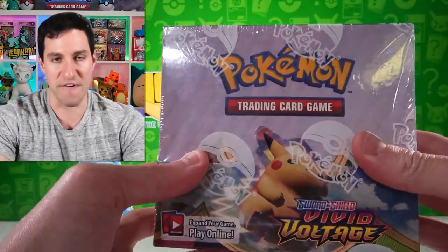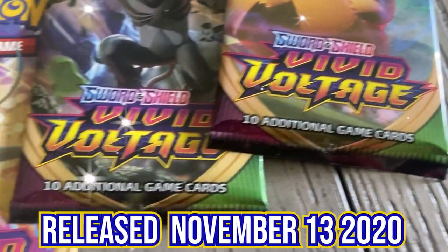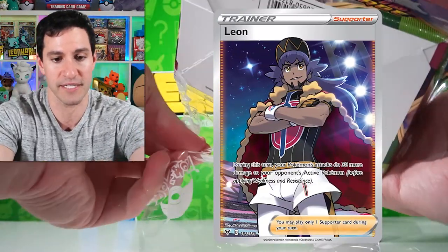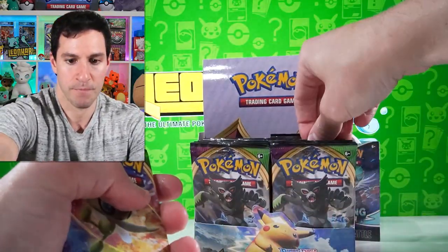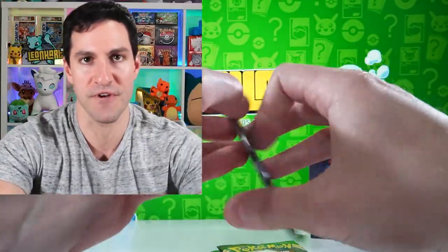Next up is a set I think you're going to like — Vivid Voltage! This is a sealed box of Vivid Voltage packs, released November 13th, 2020, featuring the almighty Chunkachu and friends. I still have not pulled the rainbow Pikachu card, nor the full art Pikachu with the pink and purple background, nor the hyper rare Leon card. Eight packs have been pulled — it's time for some Vivid Voltage!